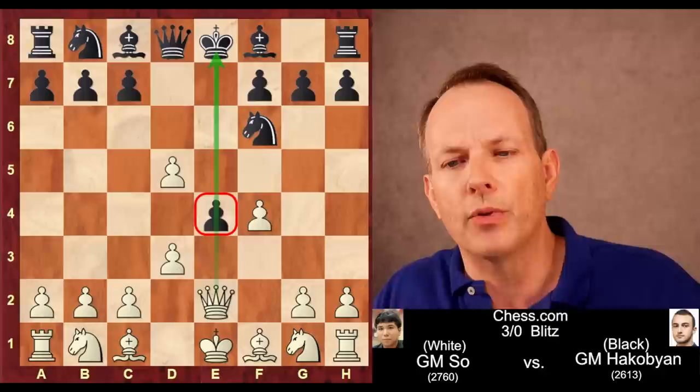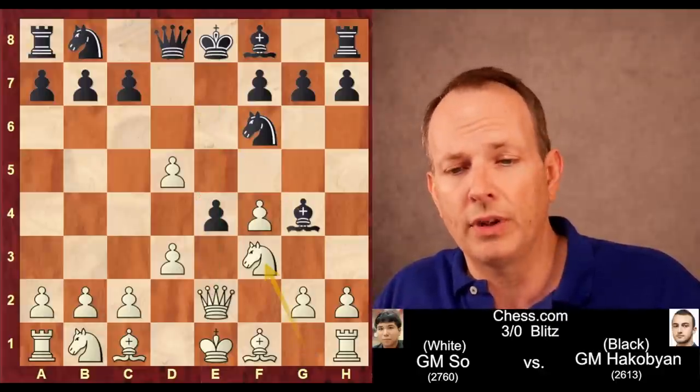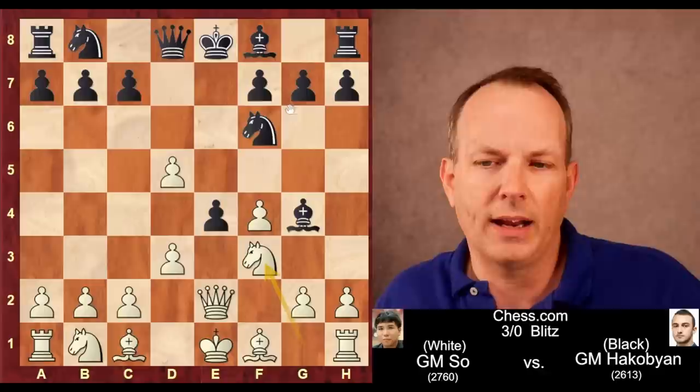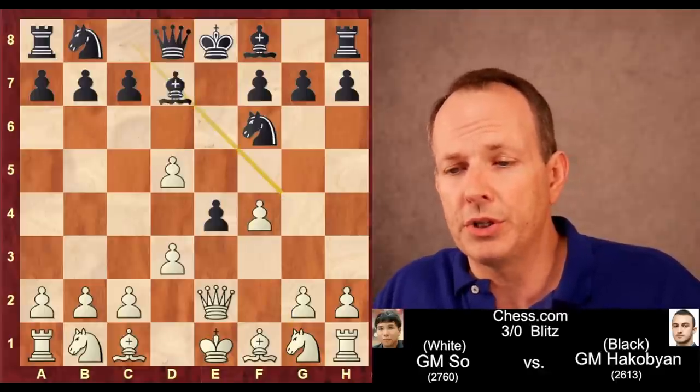After Queen to E2, the best move for black looks to be Bishop to G4, hitting the Queen. And after Knight F3, the pawn can't take the knight again because of the pin, then Queen D5 — black is at least equal in this position.